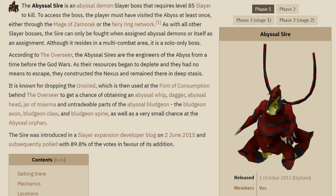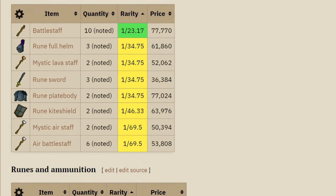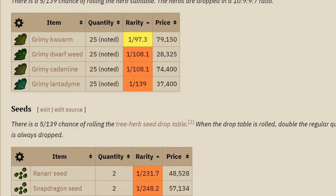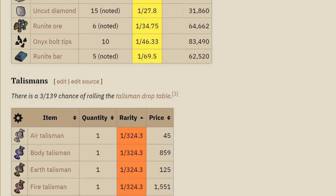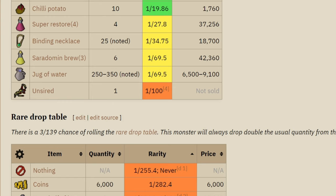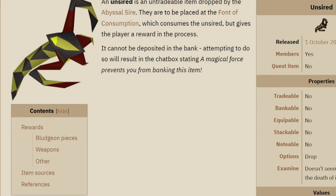The Abyssal Sire is basically a gigantic Abyssal Demon boss. Here are some of the drops: you can get a bunch of noted Alchables, runes, herbs, seeds, and some other unique material drops which can be very helpful for Ironman accounts. The main thing people are after is something called the Unsired.